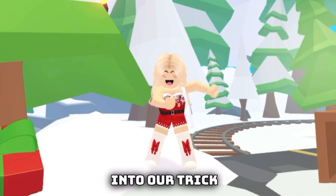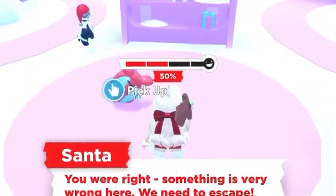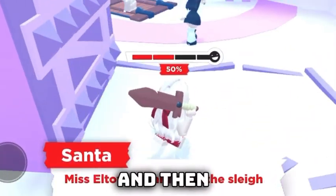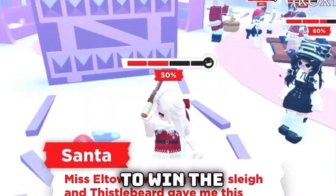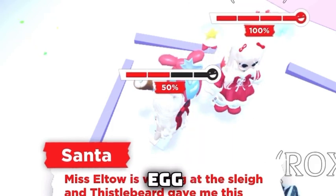So as we all know, to get the egg you have to play the game. When you're playing, you will see the egg running around — you have to pick it up, and then you just have to win the game in order to keep the egg. This is how you normally get the egg.